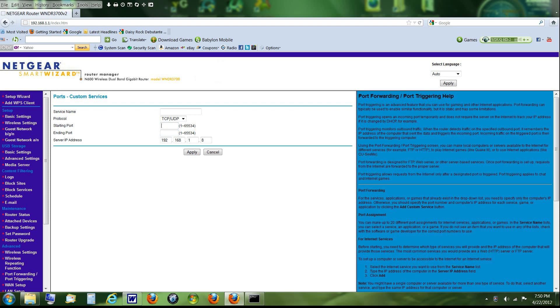You want to go to the port forwarding section — look for 'Port Forwarding' or 'Port Triggering.' Some routers list it under 'Applications and Games,' and you may have to add an internet entry there, so just keep that in mind.